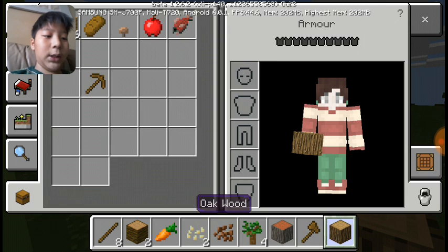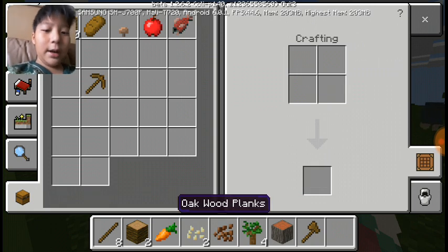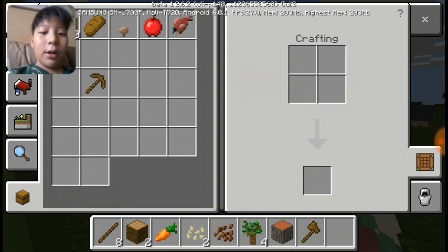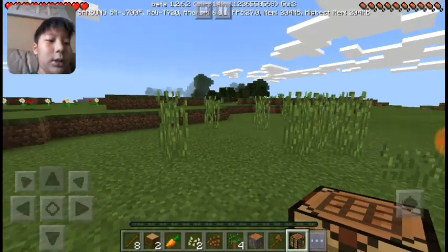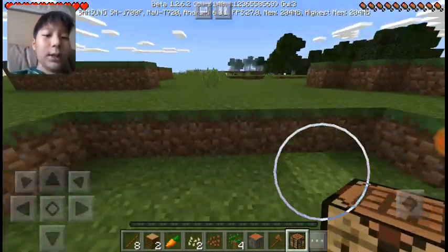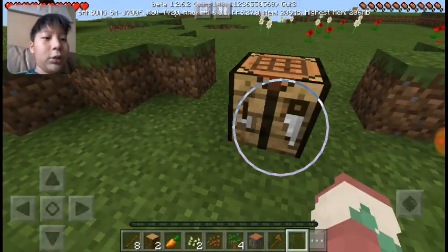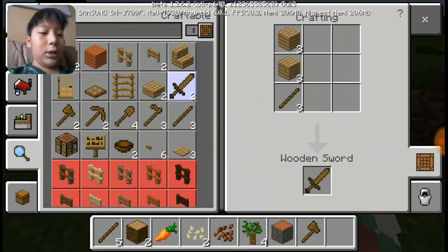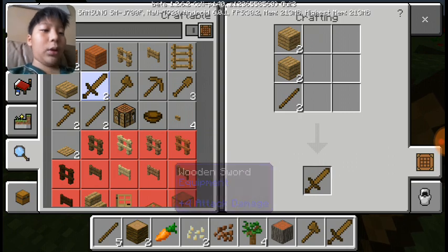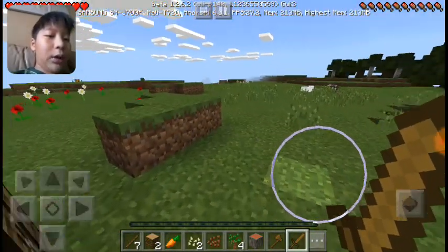Now I'll show you how to craft a crafting table. Press the crafting button, go into the menu, and boom — crafting table. Now I'll show you how to make a sword, which is a basic combat item in Minecraft. For a wooden sword, all you need is one stick and two wooden planks.